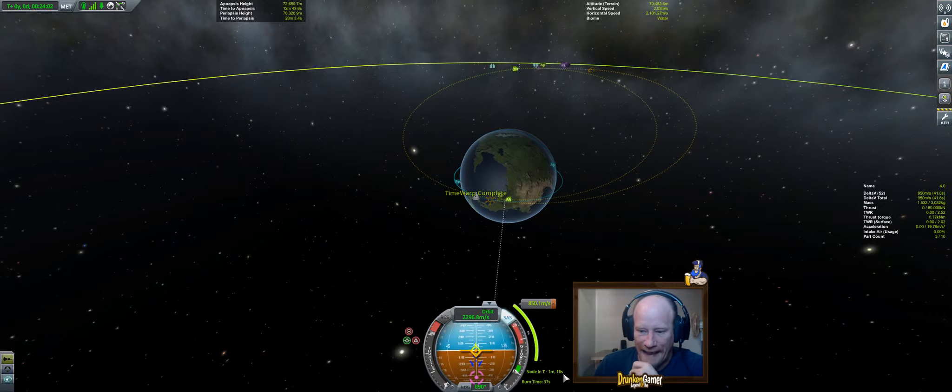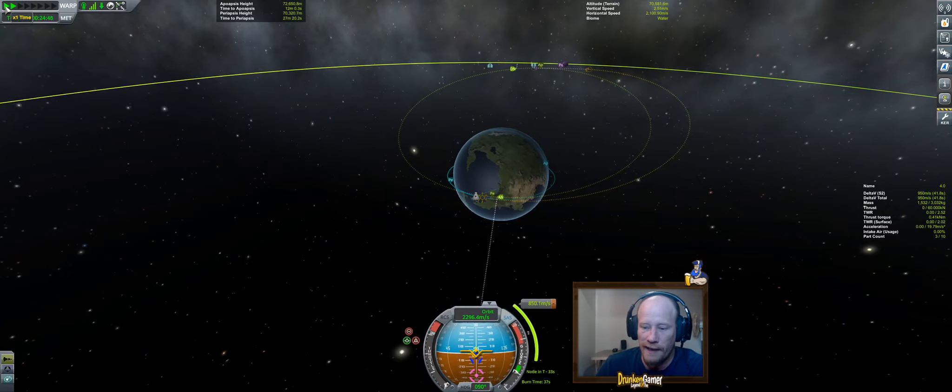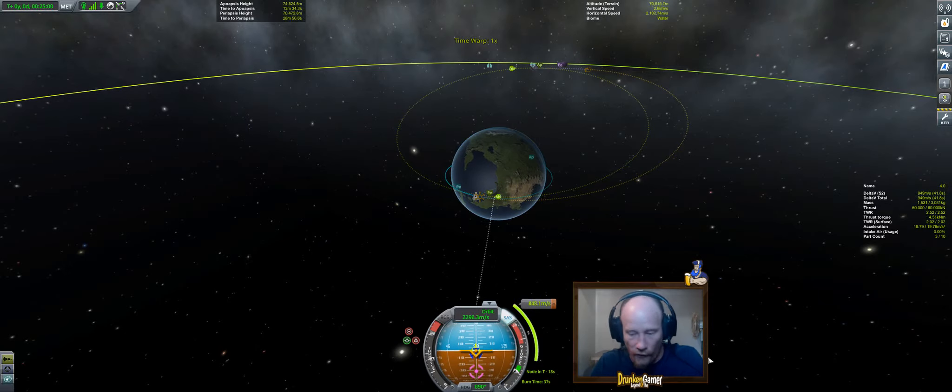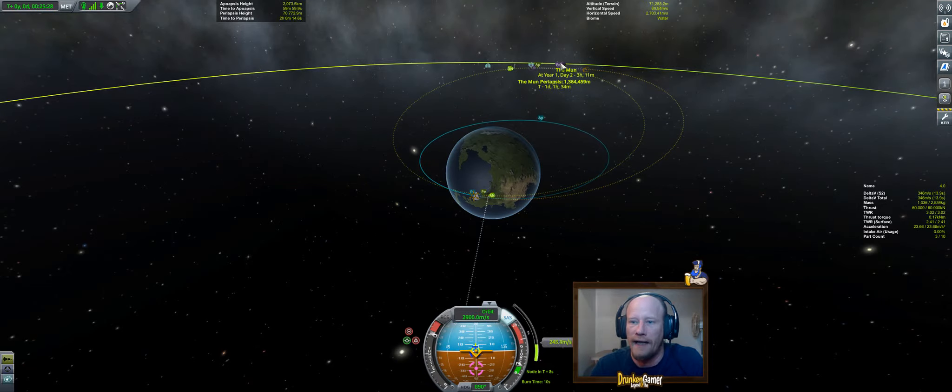We've got a minute and 18 seconds left. The burn time is 37 seconds. What I like to do is burn half of it before and half of it after — so at T-minus 19 we're going to start burning. At T-minus 19, go full throttle and burn on the prograde heading. We're going to the moon! We've got to make sure we don't spend any more fuel than possible — just that bare minimum encounter where we have an encounter with the moon.